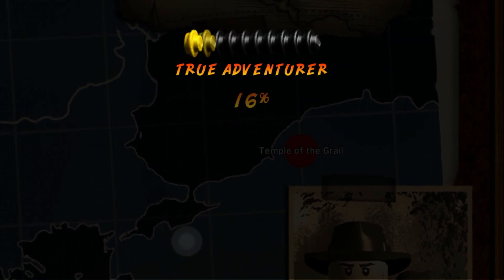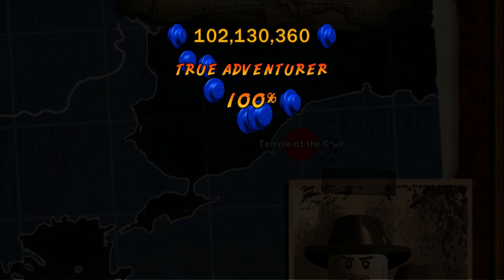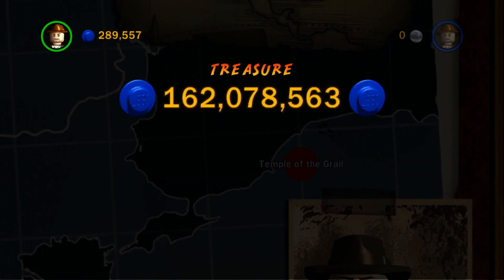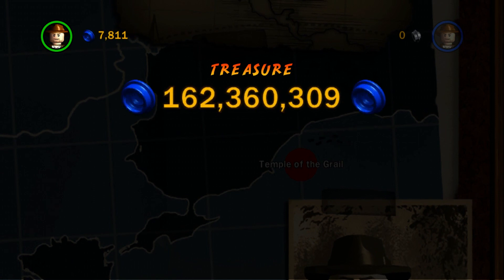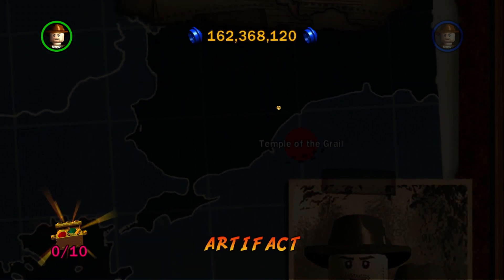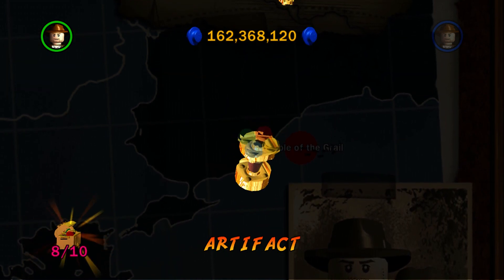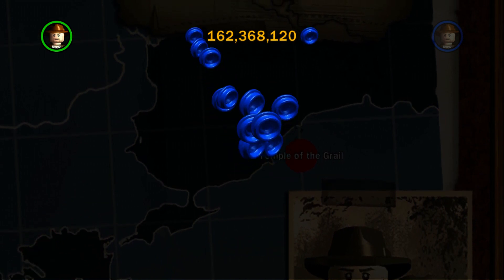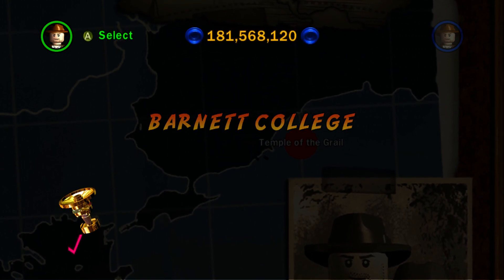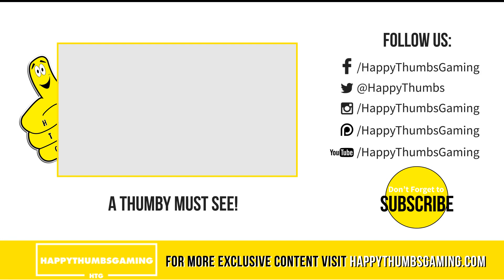Invincibility posted! We earned the 'Your Mail Is On Your Desk' achievement for posting all the red parcel bricks, and 'This Is History' for collecting all the artifacts - all 180 of them. We still have some characters and red parcel bricks to purchase, plus one more puzzle to solve and three more bonus levels to open. The adventure isn't quite over yet, but we are officially done with all the free play.